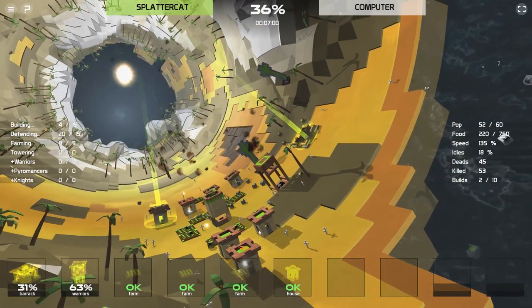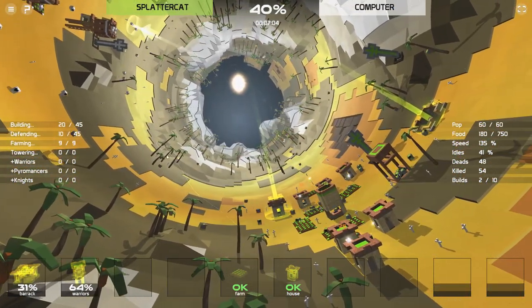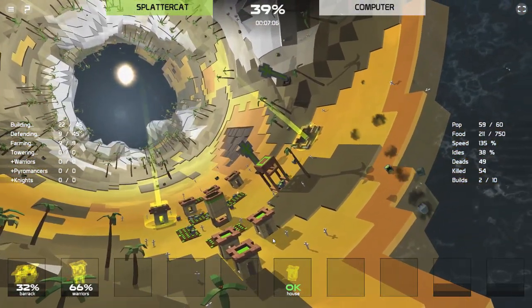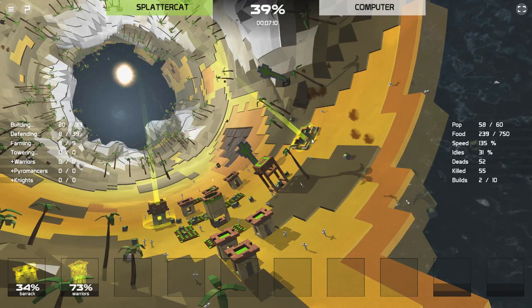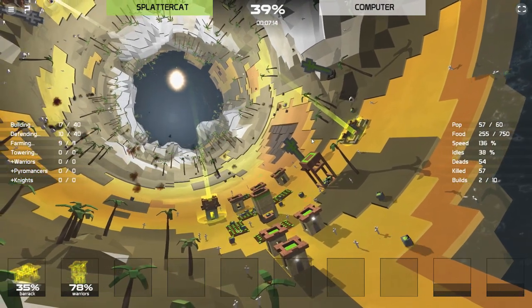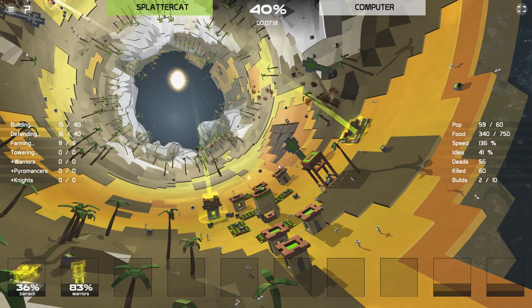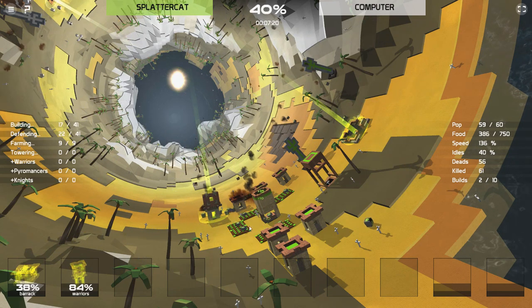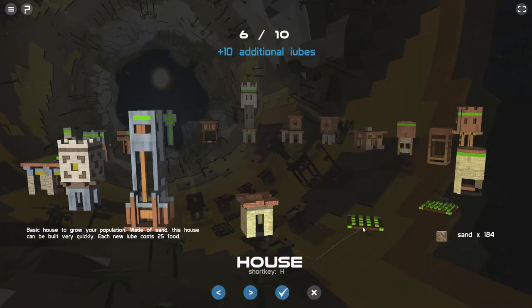Get those little cubes out of here. We've turned this entire planet into just like a graveyard — there's nothing but headstones everywhere. So with 60 people, now we're getting stuff done. Once we get our warrior's barracks done, it's gonna be time, man. We're gonna ride on these cats. The warrior unit is basically just an upgraded normal cube — he does more damage on attack and he can take more damage. That's pretty much it.